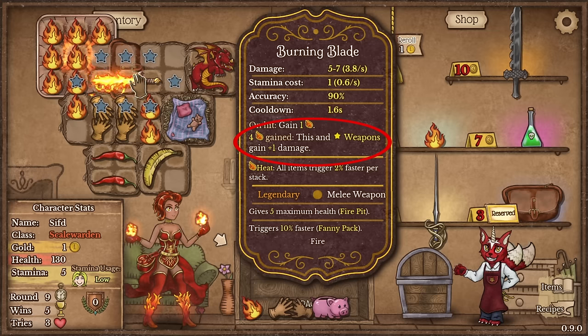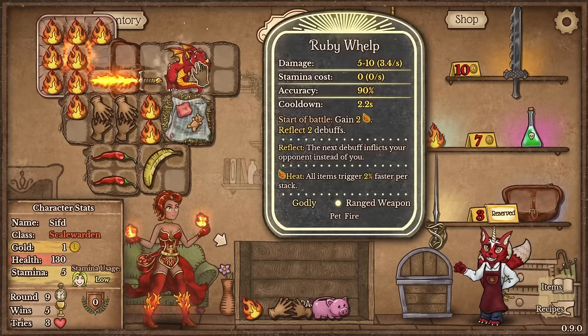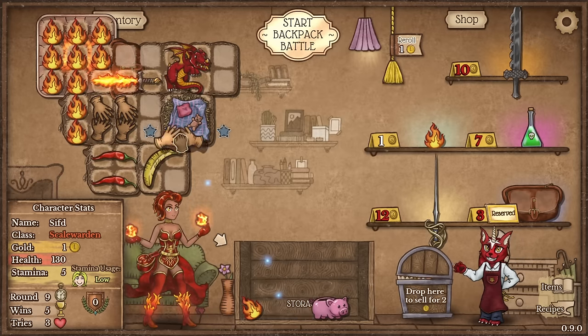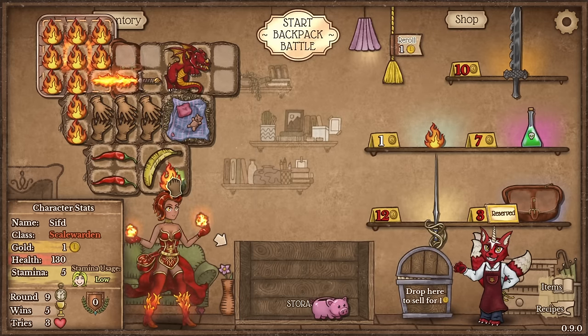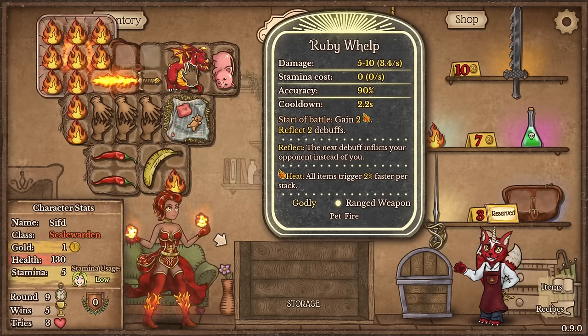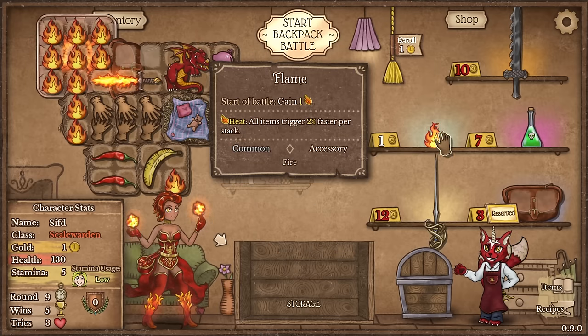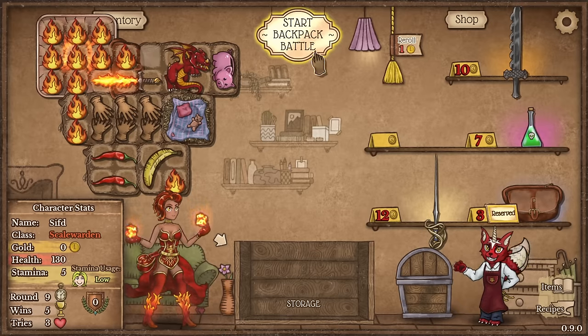So this thing says that on hit gain 1 flame, and every 4 flames gained this and weapons around the star thing gets plus 1 damage — and that's gonna be the dragon for now. So this dragon is gonna scale damage. And obviously the dragon blade needs to be super duper attack heavy. We want all the attacks from the dragon blade. And the more dragons we get the less important it's gonna be slowly. The dragon says I was battling into heat, and also this thing now makes it so that whenever this dragon attacks we heal for 7 — we're gonna also have healing built in.